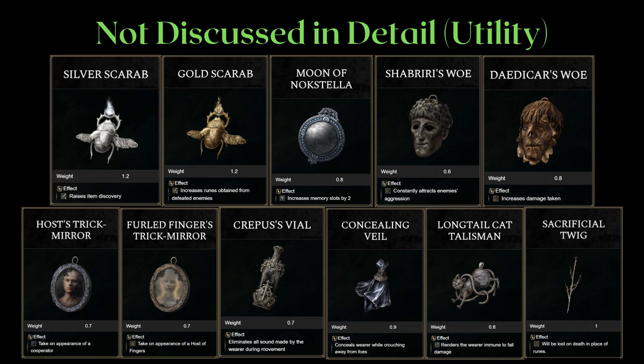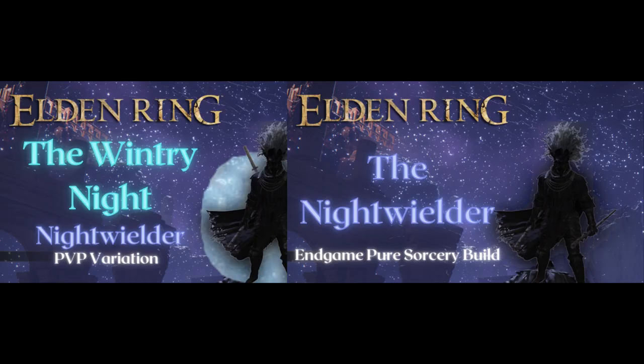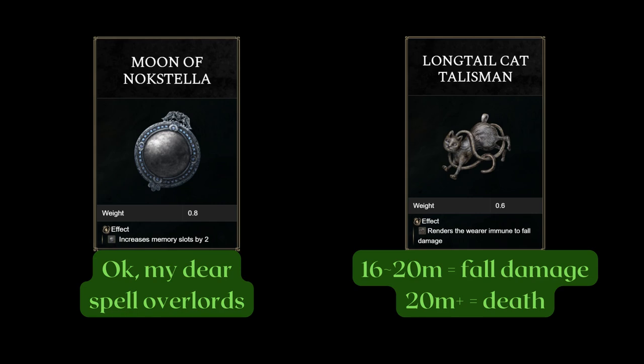Two things I want to clear up. This section in part 1 of my video is meant to be a bit of a satire. Moon of Noxtella is obviously not completely useless — it gives you the option to become an absolute unit of a spell overlord, but my honest suggestion is to become better at doing something you can already do, rather than having an even wider variety when optimizing. 10 spell slots is more than enough. As for the Longtail Cat Talisman, yes, I realize there is a 4m gap where you take fall damage without dying. Again, it was meant to be something funny.